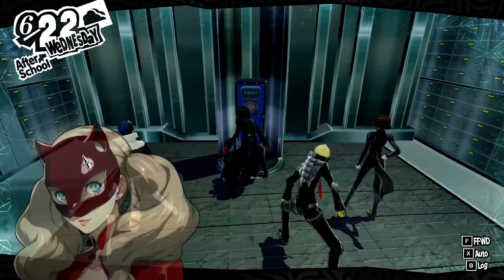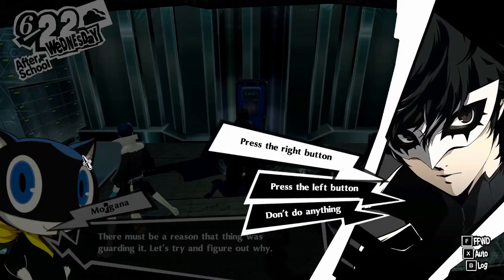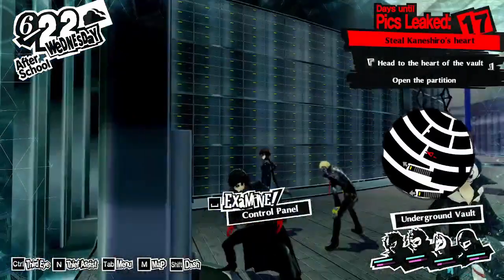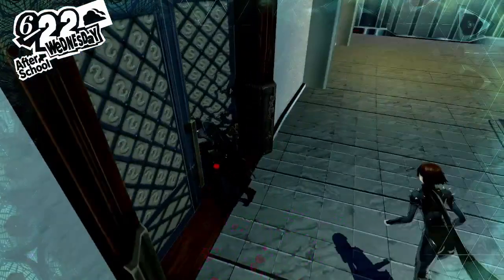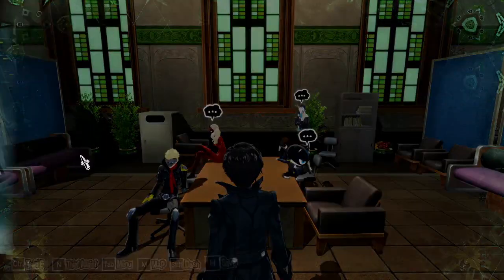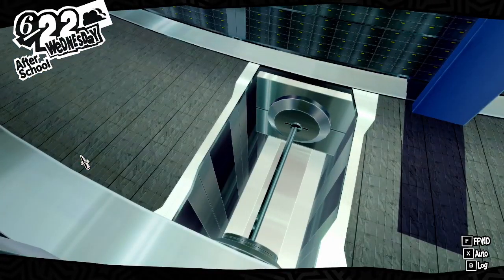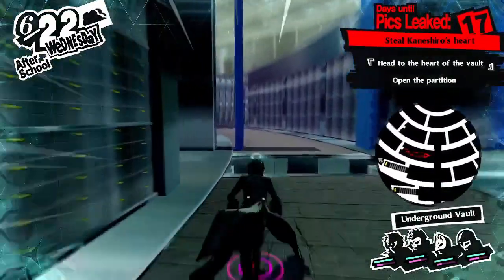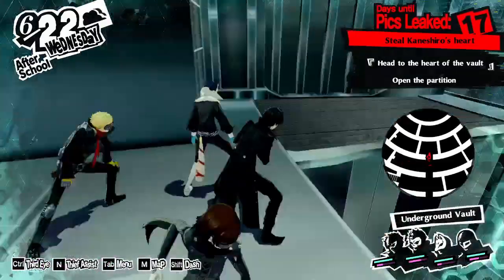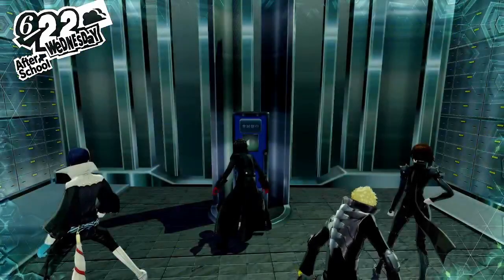Okay, what's the code? Doesn't require any keys, but there are buttons on the left and right of the box. I'm assuming it's going to move things around. But since that was a bit of a scary boss fight, I do want to save. Press the right button, see what happens. There's nothing over here. Press the button.